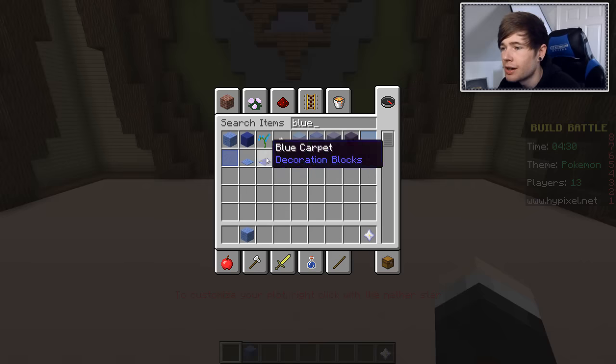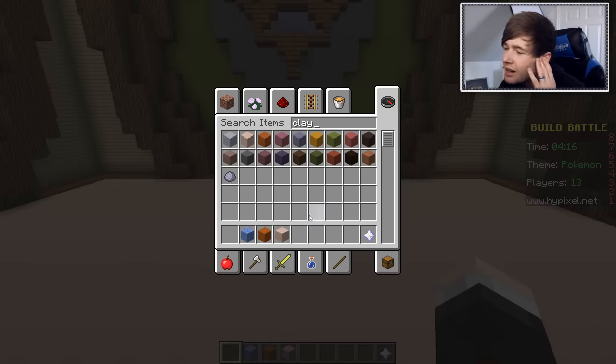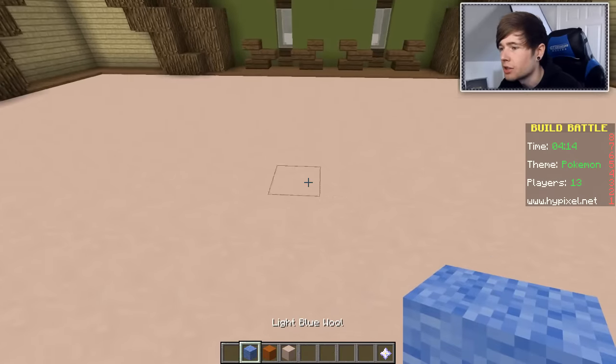We're gonna do a Squirtle. Okay, we need red for the shell. This could be quite good. The sand should be quite good for the shell. Clay — we need some of this for the outside of the shell. Yeah, that should be fine. Okay, let's try this.